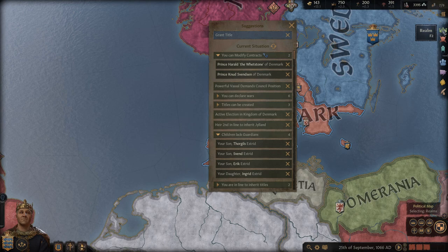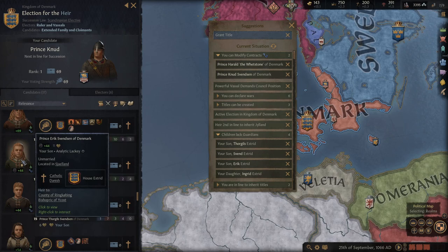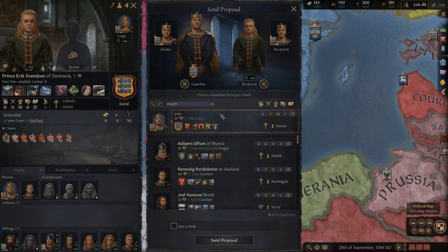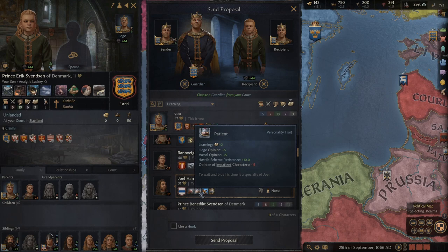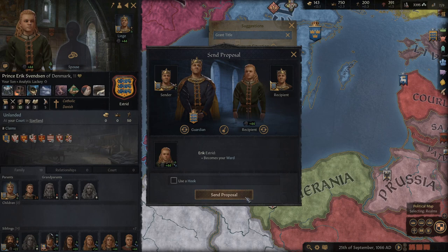Now what I need to do is look at the election candidates. Where is my strong son? I probably want to educate him myself, or give him to someone with high education. Let's see who has good education traits. I believe your learning affects how good of a guardian-educator you are, but you also want to look at their traits. You know what, I'll just do it myself — because then I can just pick what traits he gets.